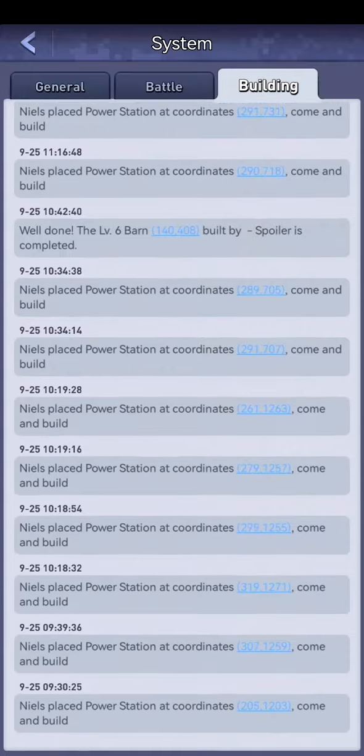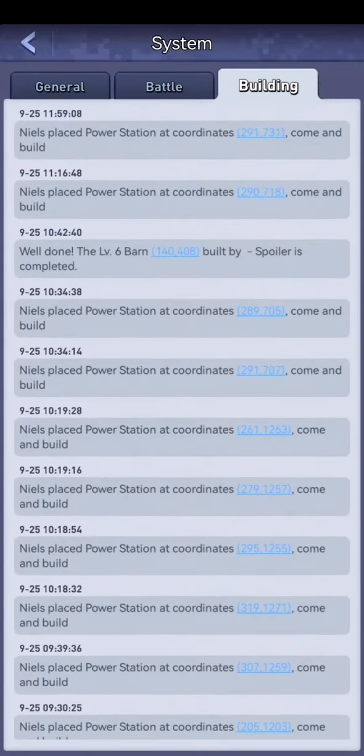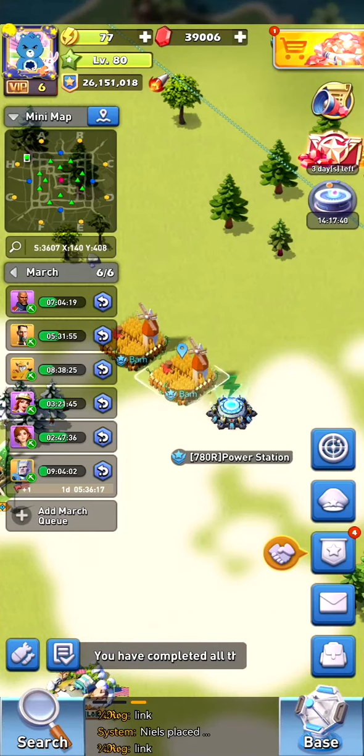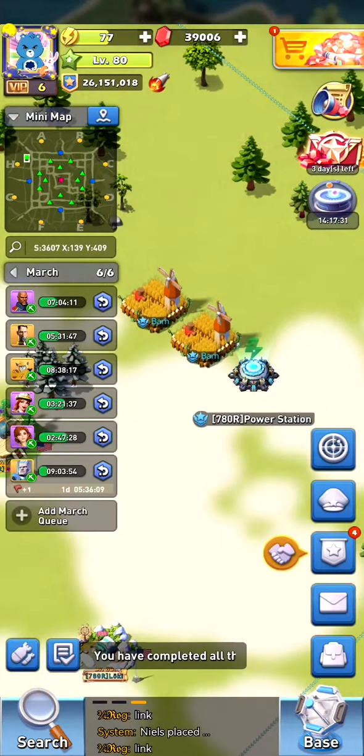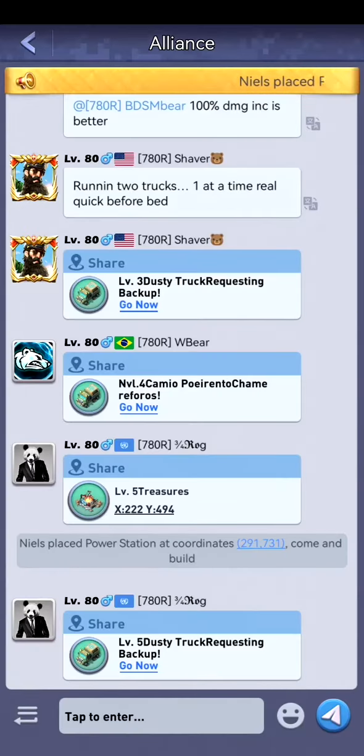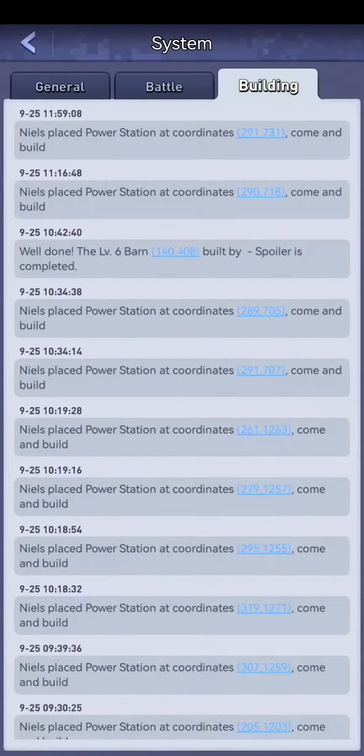So you can see that our level 6 barn has been finished by Spoiler at 10:42, and we can click on the location and we can see that this is the last mechanical master facility built for my farm. And we can scroll all the way down in that menu.